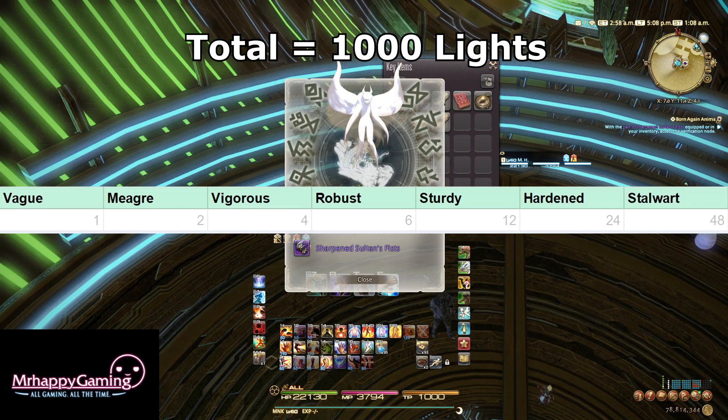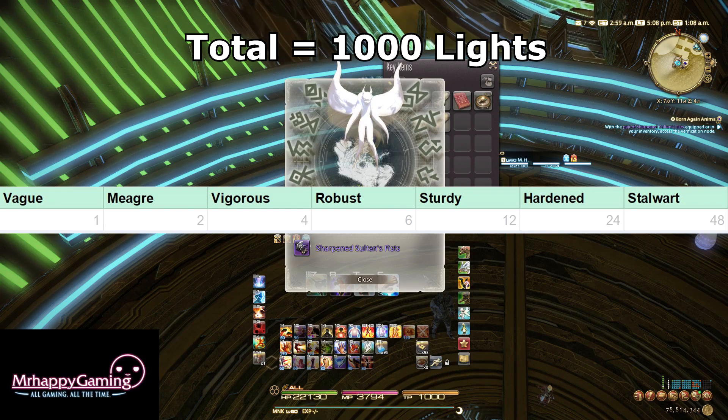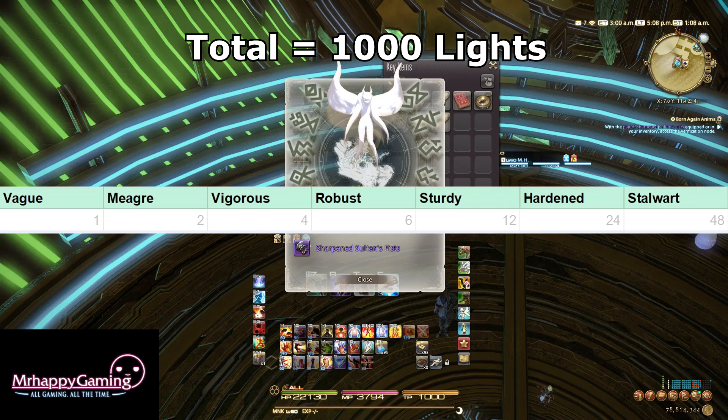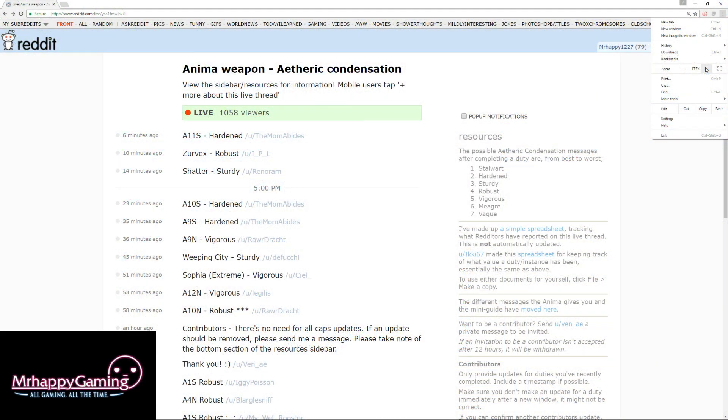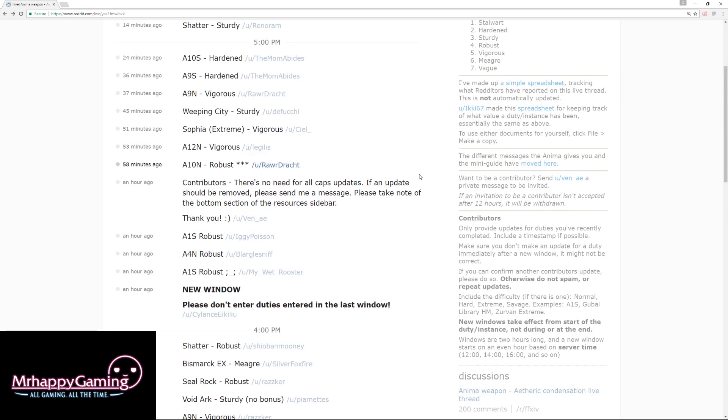On top of that, while every instance has its own predetermined base values, sometimes you can receive a bonus, giving you a stronger message than normal. Every 2 hours, which instances give bonuses will change, but luckily there's a Reddit live thread where players input what values instances are currently worth. You can also sometimes receive bonus lights even when something isn't in bonus, but at a greatly reduced rate.